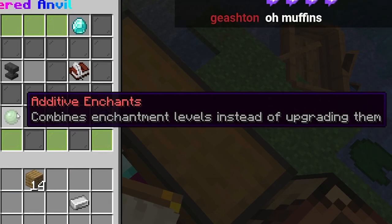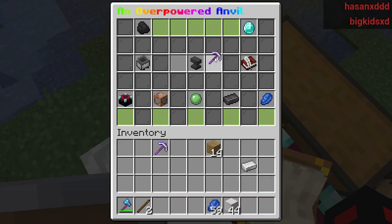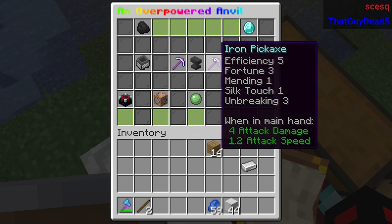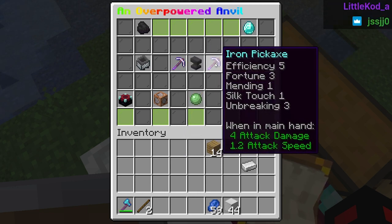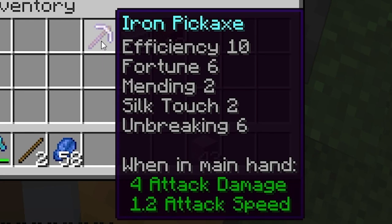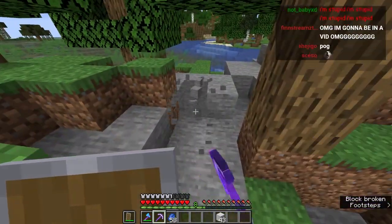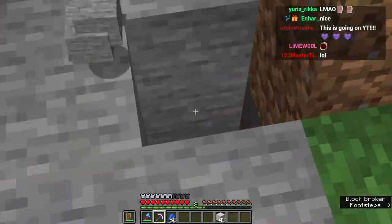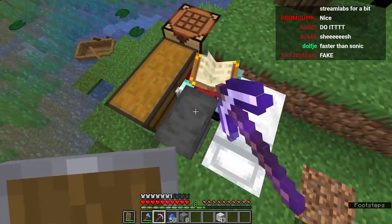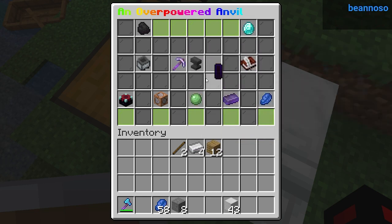Let's mess around with additive enchants first. It combines the enchantment levels instead of upgrading them normally. Let me give you an example - let's get these two iron pickaxes with efficiency five and also efficiency five with a bunch of other enchantments. If I upgrade them again, do I get efficiency six? No, no, no. I get - oh God - efficiency 10! This is what efficiency 10 looks like. That's pretty fast. That's a really cool level three ability, but you know what's cooler than that? Adding netherite on top of it. Let's do this - it's an iron pickaxe right now, but I'm going to turn it into a netherite pickaxe now.